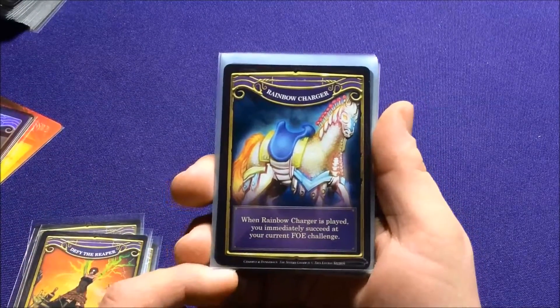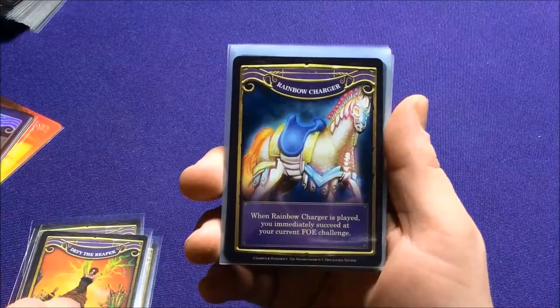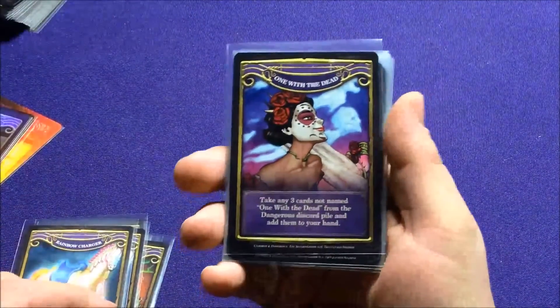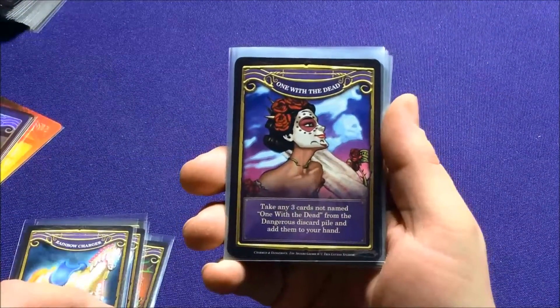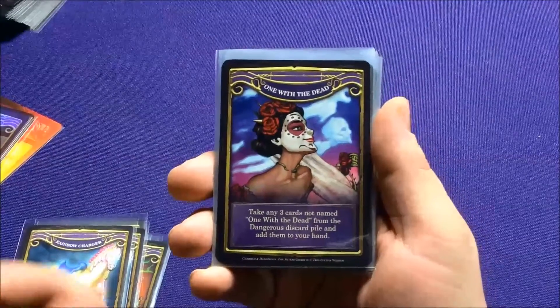We have Rainbow Charger. When Rainbow Charger is played, you may immediately succeed at your current Faux Challenge. We have One with the Dead — take any three cards not named One with the Dead from the Dangerous discard pile and add them to your hand.